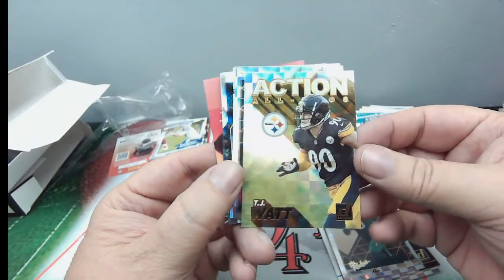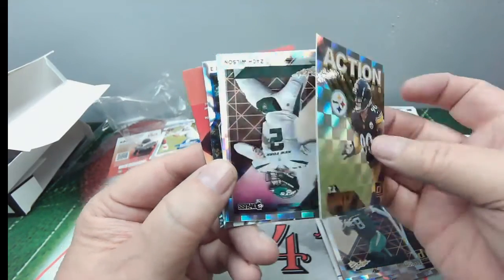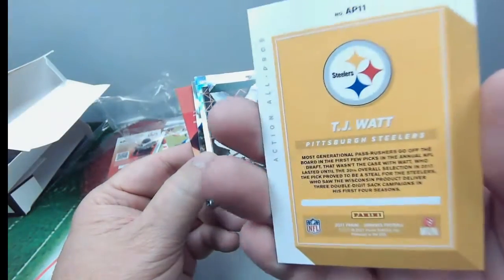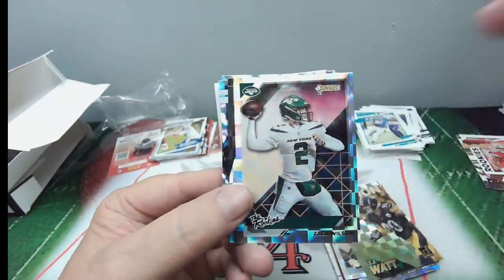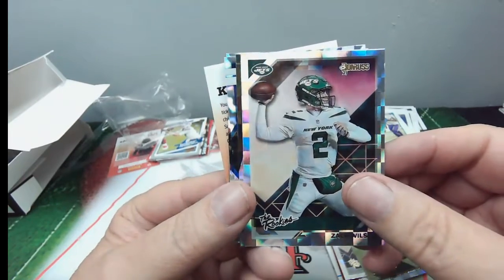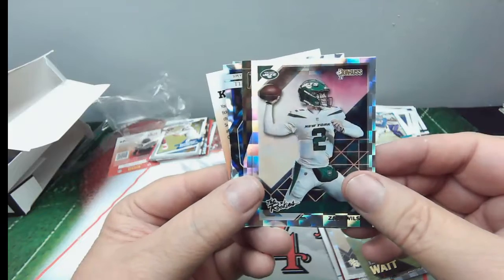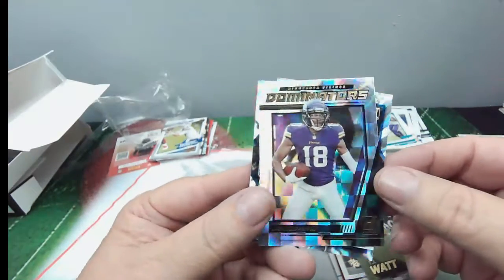Action All-Pros TJ Watt of the Steelers — very nice, cool looking card. And Zach Wilson rookies — nice, I like this. Good luck to him, they're playing the London game this week against the Falcons, ought to be a good game to watch.